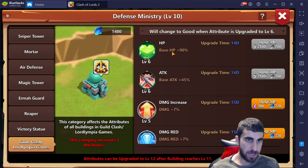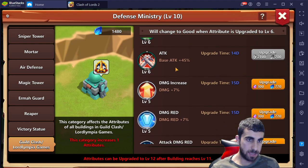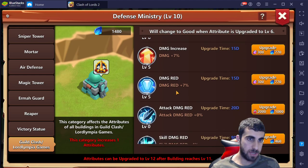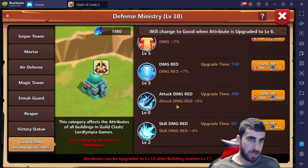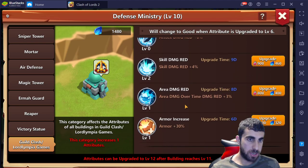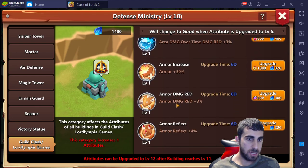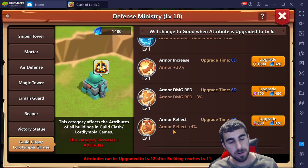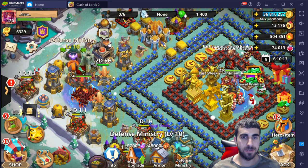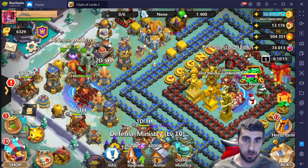HP is level six, attack level six, damage increases five, damage reduction five, attack damage reduction zero, scale damage reduction two, area damage one, armor one, and armor reflect one. So much armor. This thing is very expensive — super super expensive.